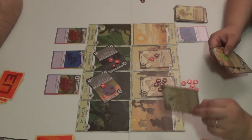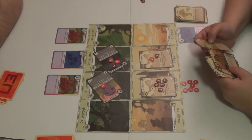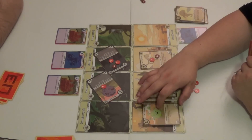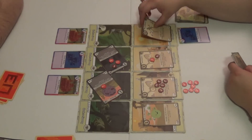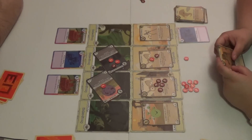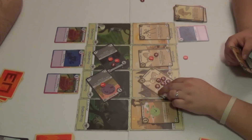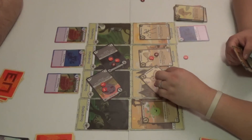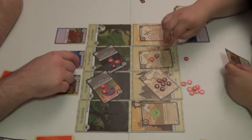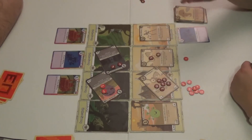Sarah floops a creature to return it to her hand, then replays it. It's 9 to 13 — Sarah's in the lead. She plays a 2-4 creature and the Mummy. Combat resolves: three to her, three to me, one to me. He's just barely not dead — that saved him. Score after combat is around 6 to something.